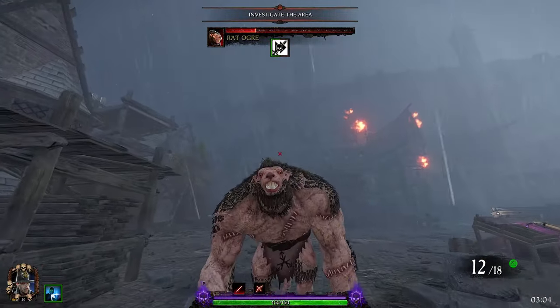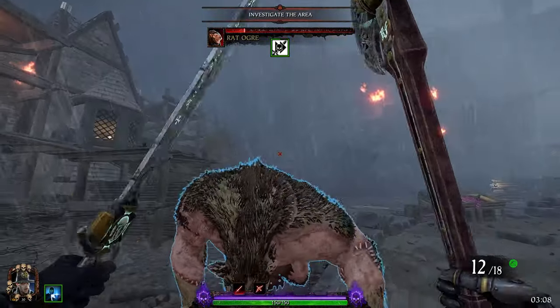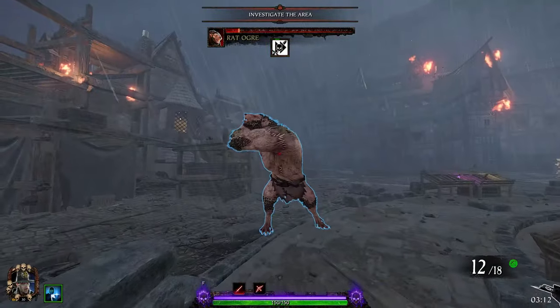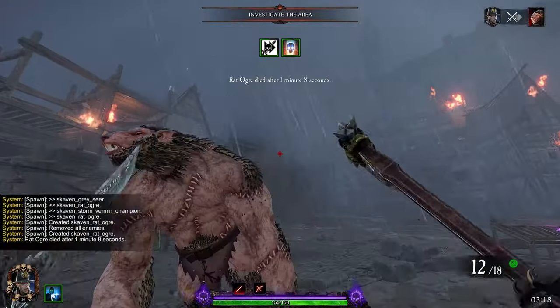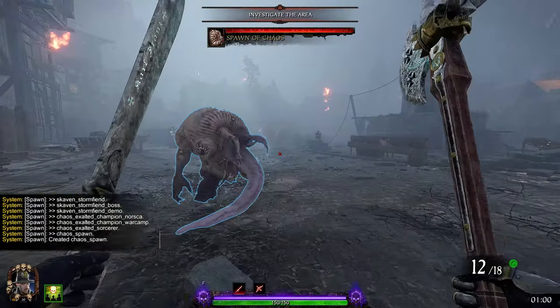It's obviously easier with a hero like witch hunter captain using a weapon like the axe and falchion. This does make it a lot easier as you do have a lot of mobility with the 20% dodge distance. But it can be done with most heroes and most weapons in some shape or form — some more elegant and easier to execute than others.